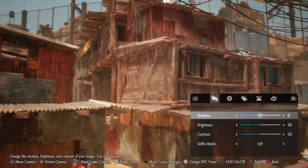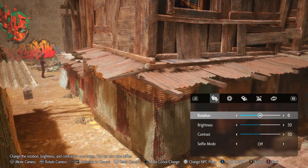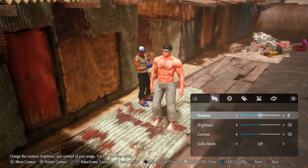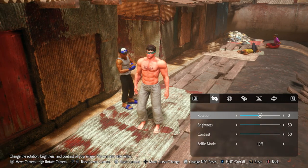You can zoom in. You can also use this to look around corners a little bit if you don't necessarily want to go around them. There are a lot of different modes and ways that you can use this camera.